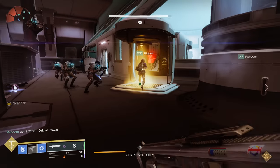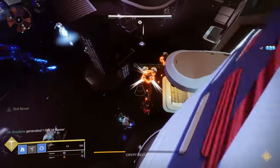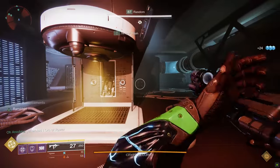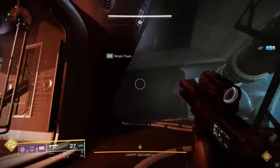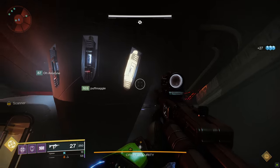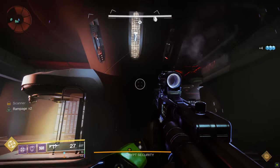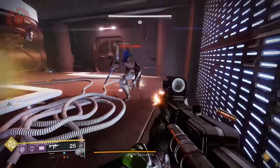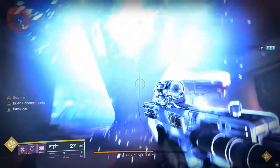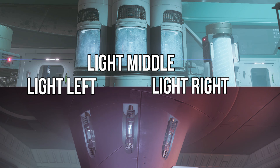Whoever has the Scanner power upstairs — on the light side — dunks it into the terminal. The basement player picks it up and looks at the electric-looking currents sticking out of the wall to find which one is glowing yellow. There are three on the light side and three on the dark side. Whichever fuse is glowing yellow is what players upstairs must now hit with heavy DPS. The callouts are: dark left, dark middle, dark right, light left, light middle, and light right.